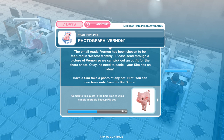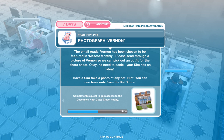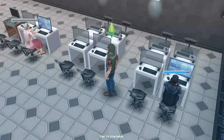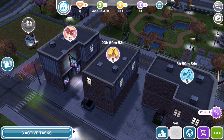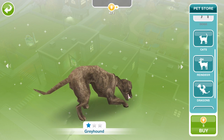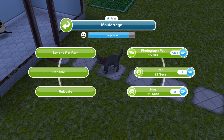Now we need to photograph Vernon. The email reads: Vernon has been chosen for Mascot Monthly — please send a picture. Your Sim has an idea: have a Sim take a photo of any pet. You need a pet in your town — if you don't have one, go to the pet store and purchase any pet. Then go to a house with a pet, click on it, and photograph the pet for 15 hours.